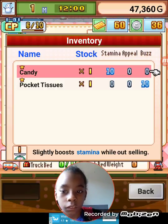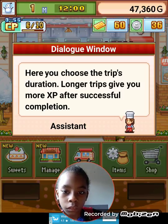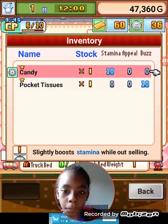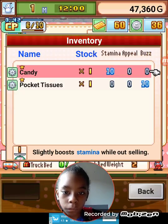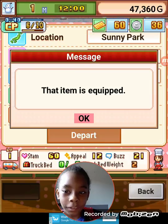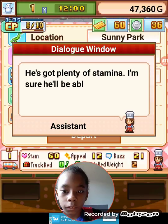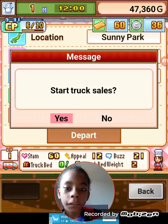Candy. Okay, it actually occurs about every three minutes. Yeah, it's gonna be 30 minutes. Anyway, we need equipment - then we're gonna need this. Let's just need another one. That item is equipped. Let's go to park. We got plenty of stamina - I'm sure he'll be able to do some success. Start truck sales, yes!